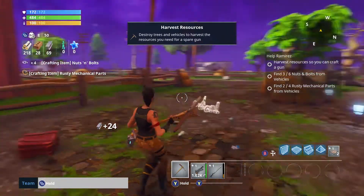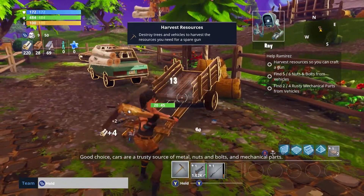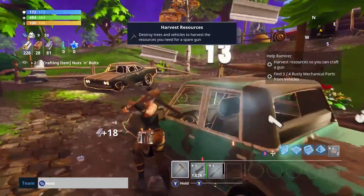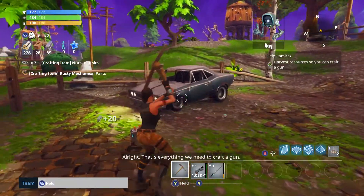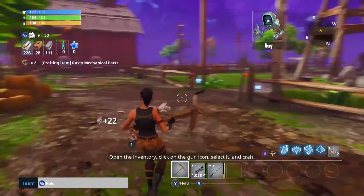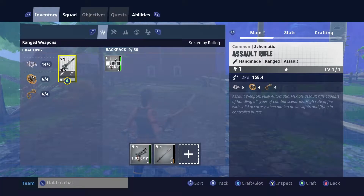Once you've chopped up all the ones highlighted in gold, you press the select button on Xbox and PlayStation, which brings up this gun menu to craft guns.